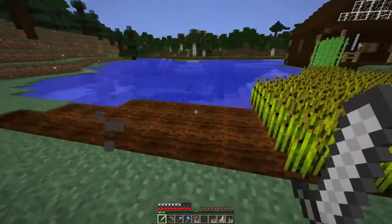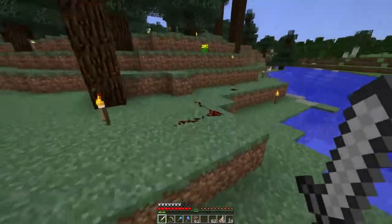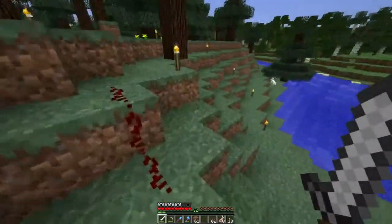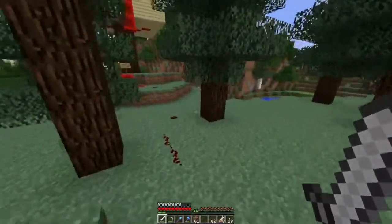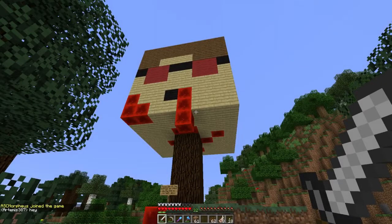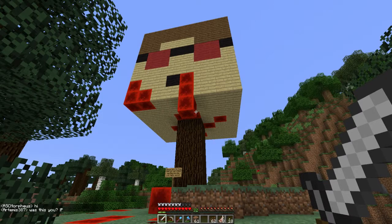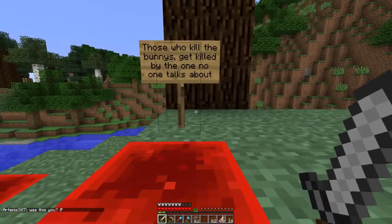I noticed something here — all my carrots are gone, which is a little interesting, but I can start them growing again, I have more carrots saved up. So we follow this along, and you notice there's an abundance of bunnies around the place. There's a lot of rabbits around here. I'm following this along, and you start to see what it actually leads me to. And, well, yeah. This is me. It's a little creepy. I doubt this is him, but we have a sign here that says: those who kill the bunnies get killed by the one no one talks about.